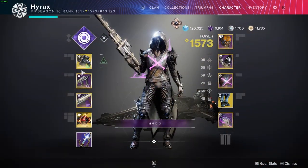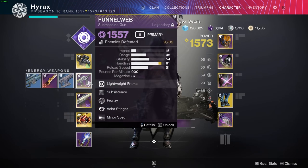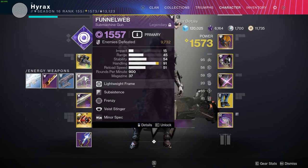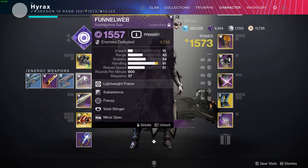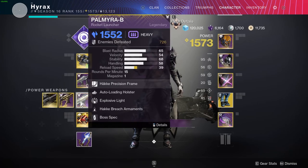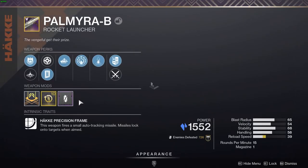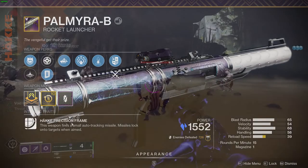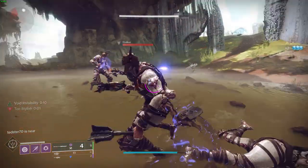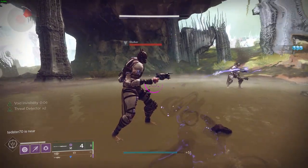For my weapons on this build, I'm using Izanagi's Burden, the Funnel Web for add clear, and the Palmyra-B for boss damage alongside Izanagi's. On my Palmyra-B I have Explosive Light — whenever I pick up an Orb of Light it stacks up to 6, and my next 6 shots have more damage and more blast radius. This is super because as I said, this build revolves around picking up Orbs of Light. As you've seen in the background gameplay, this is how the build functions.